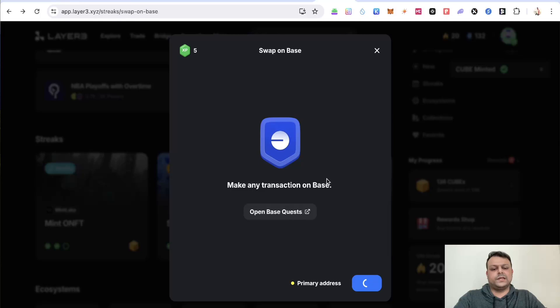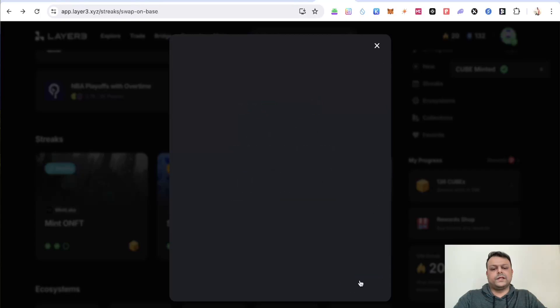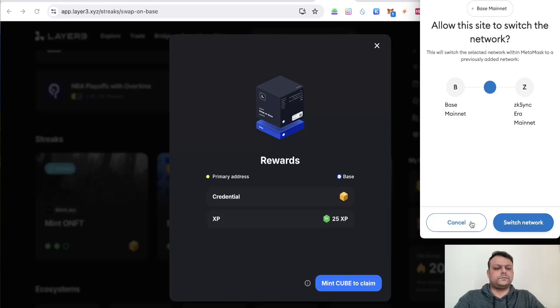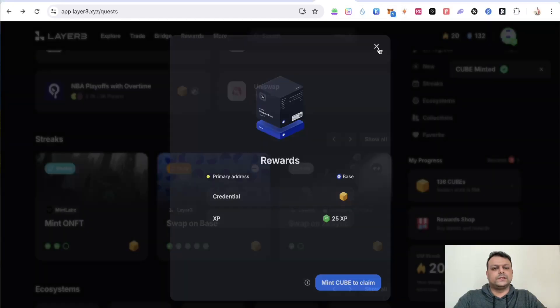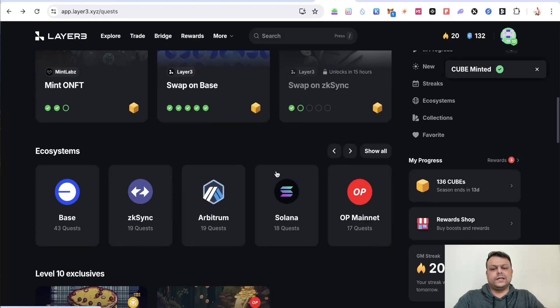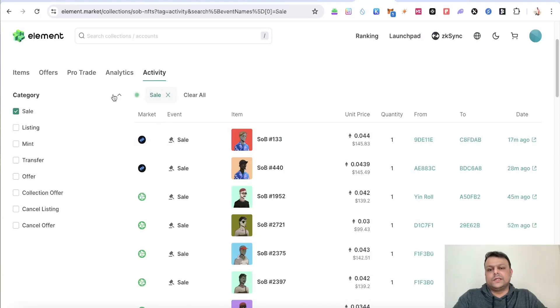You can also do the same thing with Base. I'm not sure whether it will detect my Base transaction for the day — if not, I would be able to go ahead and mint the cube. Let me switch to Base and mint this cube. I'll cancel for now since I'm currently on zkSync Era network on MetaMask — I'll switch to Base later and claim that one.